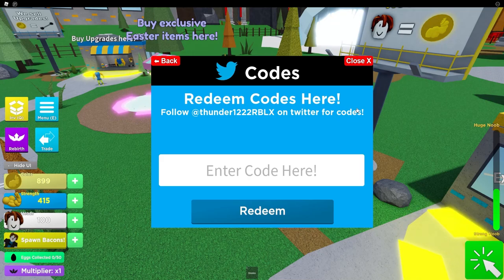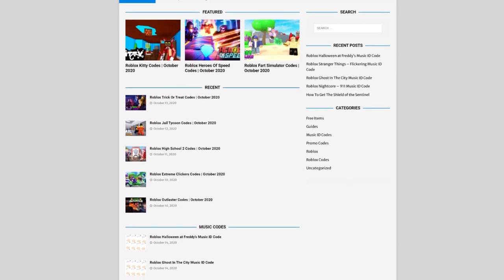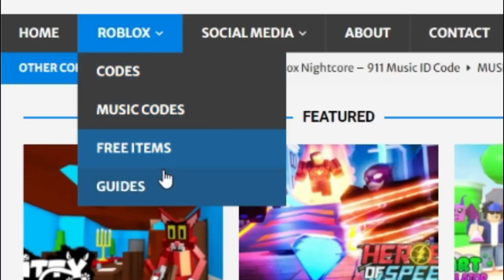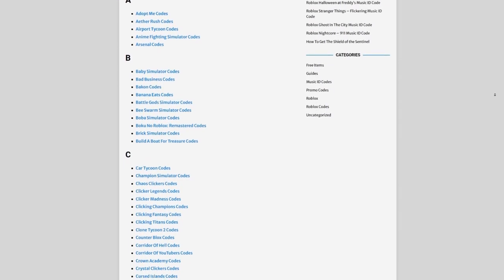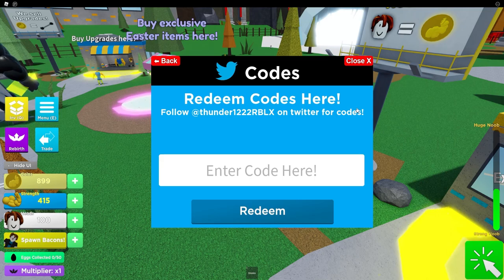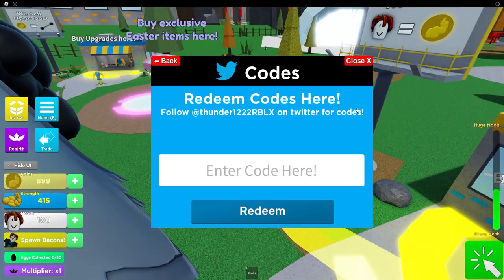Are you fed up of watching YouTube videos just to find Roblox codes? I've got a solution: rblxcodes.com. On the website you can find game codes, music codes, and guides — tons of stuff to check out. Overall it covers codes for over 300 Roblox games, so if you need a code for a game, it'll be there.